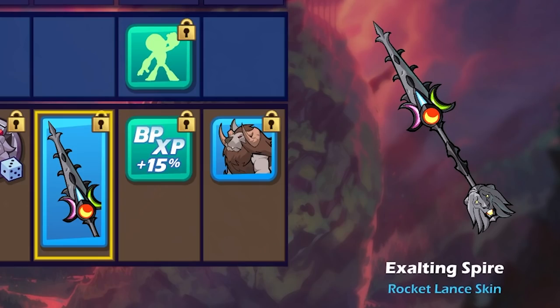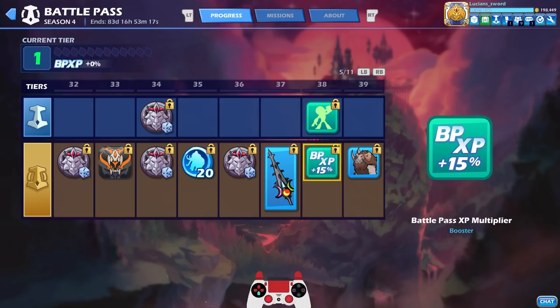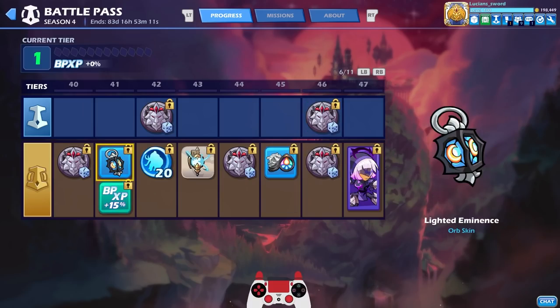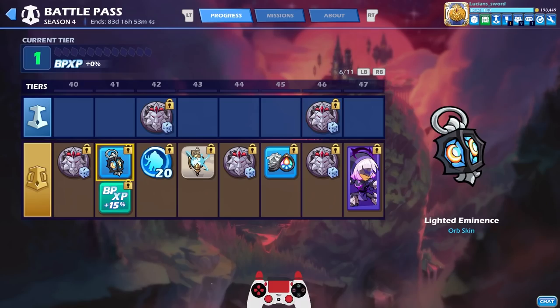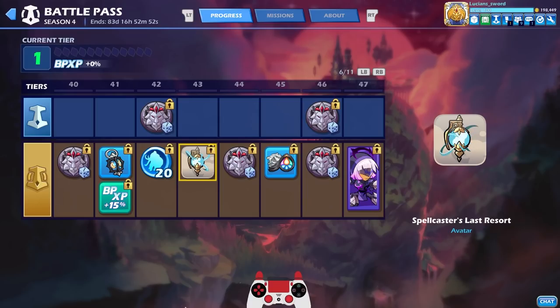A very beautiful, deadly-looking lance with all those spikes. On the free track at tier 38 there's another taunt, an XP boost, and the Chimera sidekick at tier 39. There's also a really cool orb — I'd love it more if it had a flicker effect glowing on the inside, but it's still awesome. Beautiful concept and design. We're at 120 mammoth coins now.